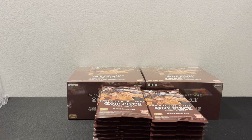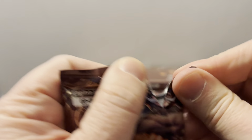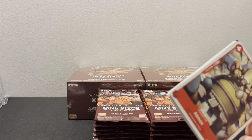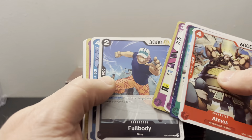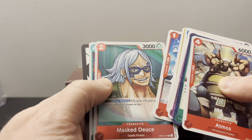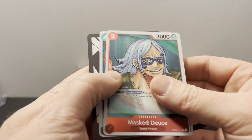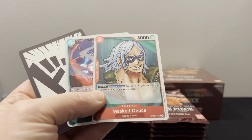I need to mark this because you get four boxes with leader alt arts. So Whitebeard is the best one you can get. Ivankov — if I'm saying that right — is the second best one, I believe. Then Sanji. But I want to get an Odin because I want to play him. These cards are definitely off-center a lot more than OP01, which is kind of upsetting.